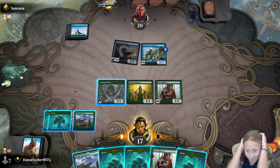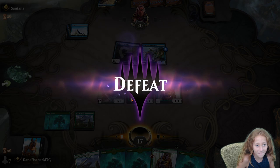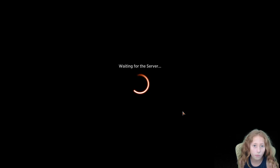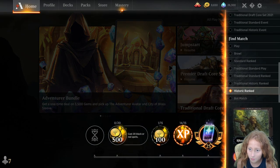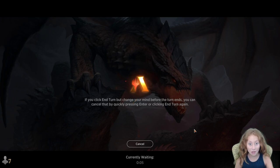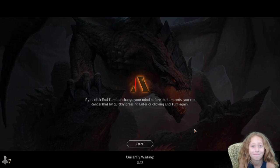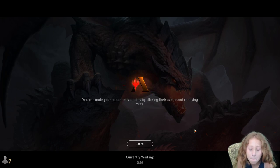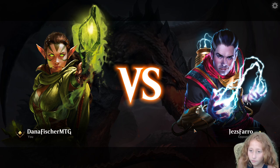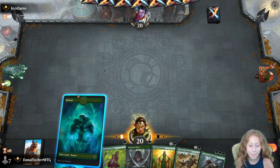We command the deck to give us a turn-two Steel Leaf Champion. And it delivers! We identify our opponent as blue-red spells. Steel Leaf Champion is really good against them since they can't block it. We attack on turn three with Steel Leaf. We play Elvish Visionary on turn two instead when Steel Leaf gets countered on turn two, then slam Steel Leaf on turn three. The deck is finally cooperating.